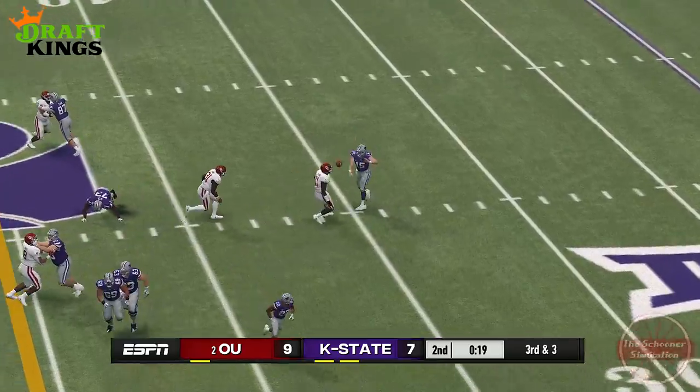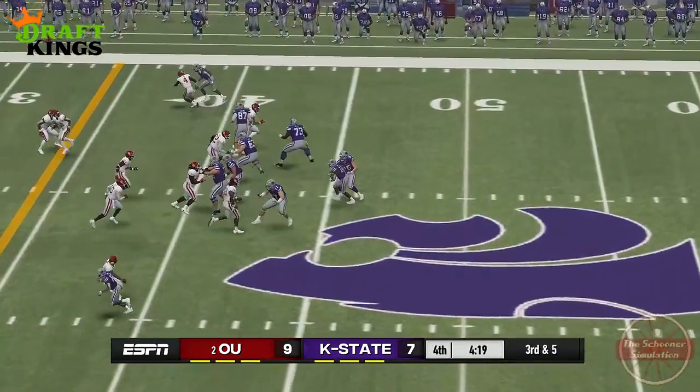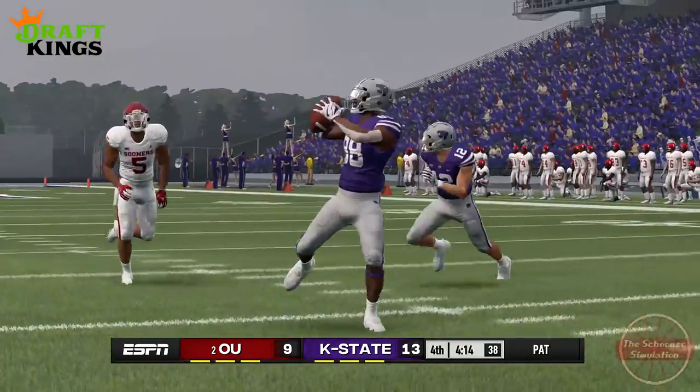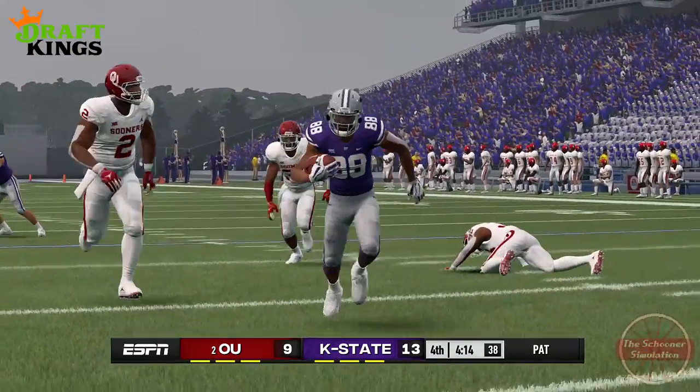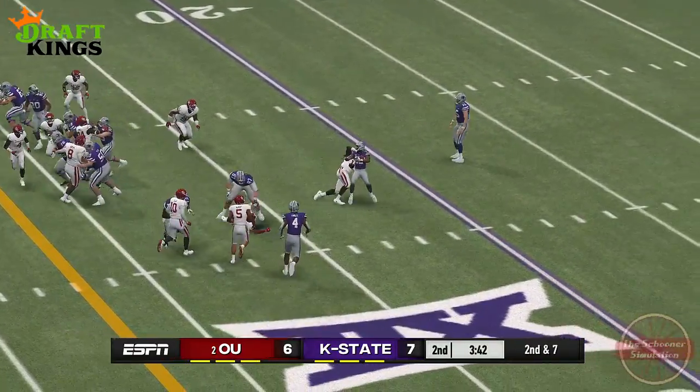After the break, Vaughn decided to play receiver over runner, forcing the defense to adapt. They did the best they could, but still couldn't stop the Wildcats from pulling ahead with a touchdown pass to Phillip Brooks and a field goal to top it off. They would go on to hold this lead for the rest of the game until the clock expires.